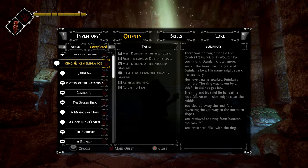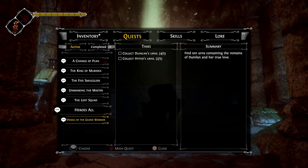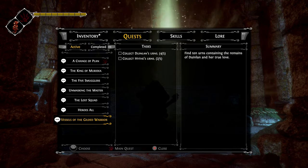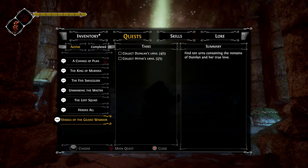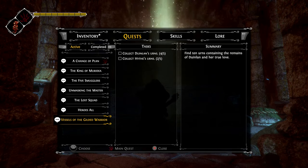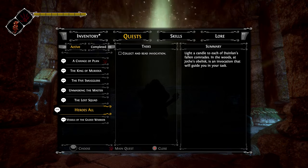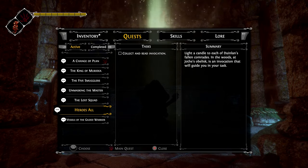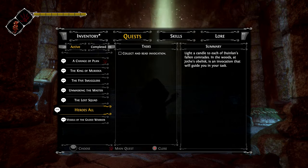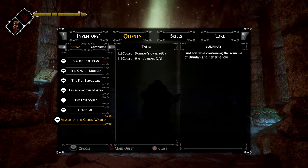Okay, going on the quest. 'Vessels of the Gilded Warrior' - collect Duenlin's urns: four out of five, and Hyth's urns: two out of five. Where are they? Duenlin, can you maybe mark them on my map? So I need to collect and read the invocation - light a candle to each of Duenlin's fallen comrades in the woods. At Joth's obelisk is an invocation that will guide me in the task.